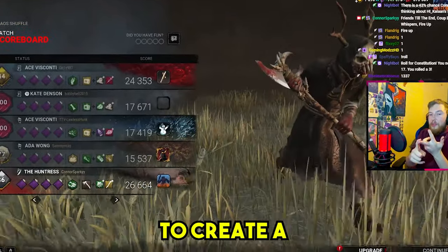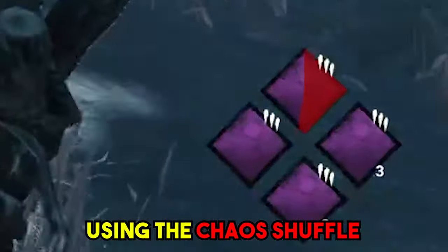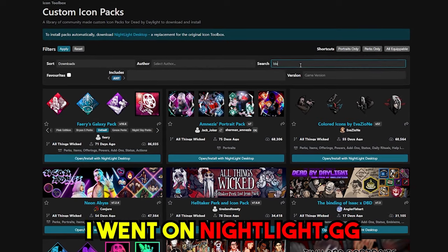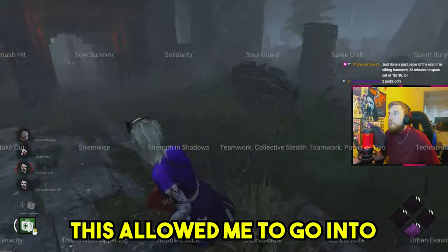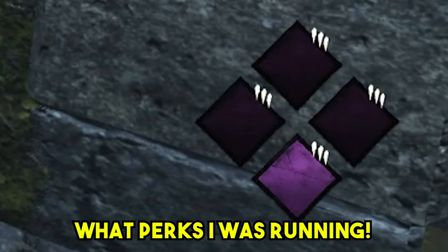I was inspired by other YouTubers to create a Guess the Perks game show on Dead by Daylight using the Chaos Shuffle limited time game mode released by the developers. I went on nightlight.gg and found a perk pack that I could use to hide every single perk icon in the game. This allowed me to go into every single Chaos Shuffle game with absolutely no idea what perks I was running.